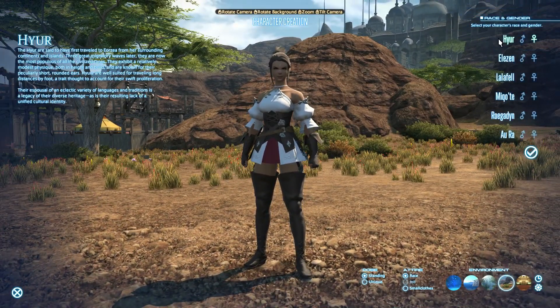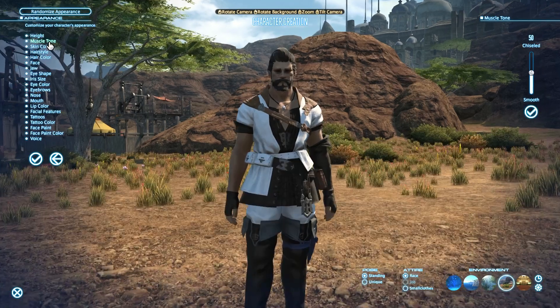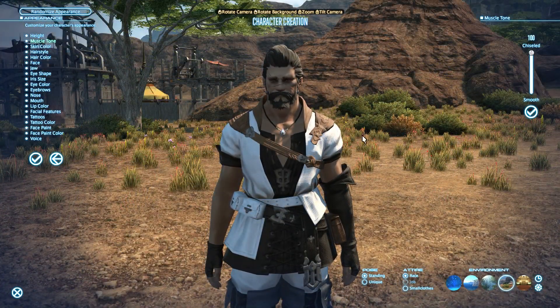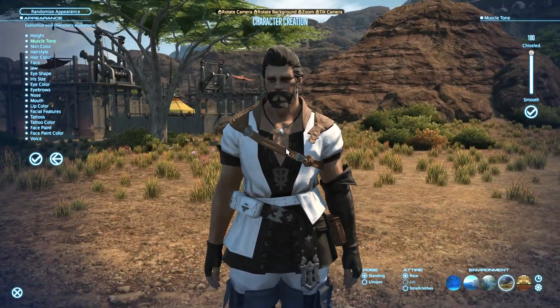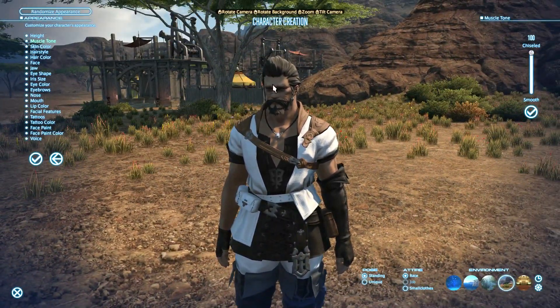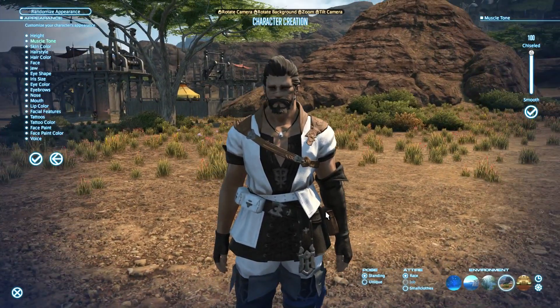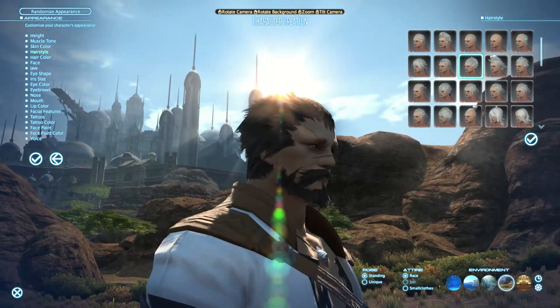Height determines your height, obviously. Muscle tone determines how muscular your character looks. These are things you want to set carefully at the beginning, because the only way to change them later is by buying a Fantasia potion, which lets you change the entire character's appearance and even race. You'll primarily be able to customize hair, haircut, hair color, and facial accessories like tattoos afterwards. So take your time through this character customization. There are a lot of hairstyles to choose from at the very start.